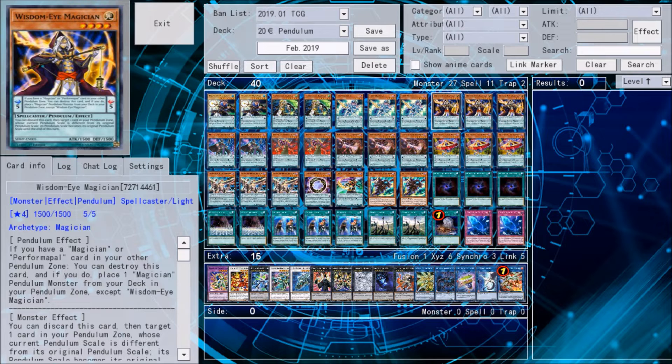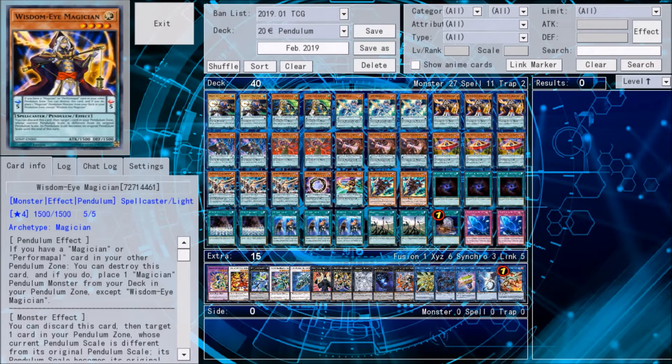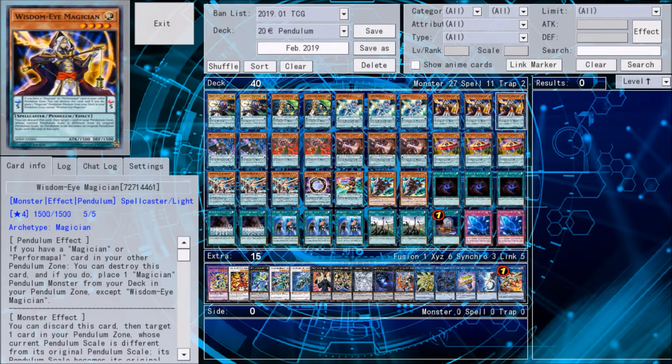Three copies of WisdomEye Magician for extreme consistency. We don't play Pod, so we don't banish our Magicians, and we play an extremely large proportion of Magicians. WisdomEye can help us — when placed in the Scale alongside another Magician, he can destroy himself in the Scale, triggering effects like Chronograph or Electrum, which lets us draw cards. He can then place a Magician from the Main Deck directly into the Pendulum Zone. This means you can't negate this effect with Ghost Ash, because he doesn't search to hand — he moves directly from Deck to field.